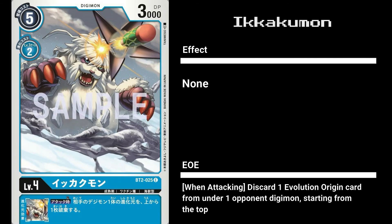Moving on to its level 4 version, we have a new Ikakumon. Ikakumon is a 5 cost, 2 EVO cost level 4 Digimon with 3000 DP. It has no card effect, but has an EOE of allowing you to discard the top Evolution Origin card of one opponent Digimon when you attack. So far, all other cards had you discard starting from the bottom, but Ikakumon lets you start from the top. This is pretty useful as the higher level EOEs are generally more powerful. Definitely worth running in blue decks, as it can deny Omegamons and key cards in green decks.